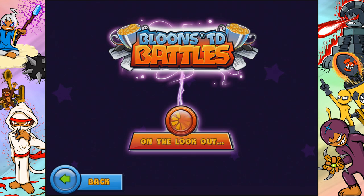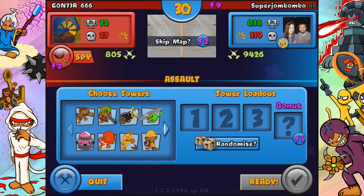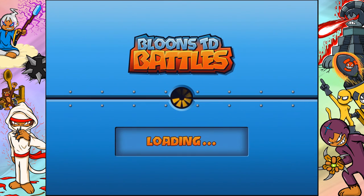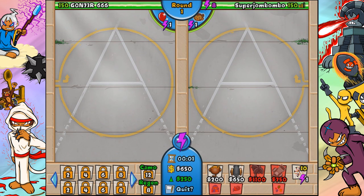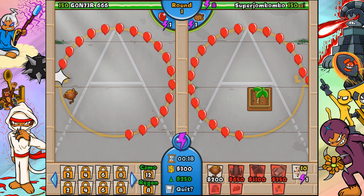The 3-0 cannon is one of the best towers for grouped popping power - we stopped a lot of yellows and grouped balloons that no other tower would stop that easily with that amount of money spent. For the second game, we're going to use dart monkey, cannon, banana farm, and mix in a balloon chipper. I'll start off with banana farms again but mix in the cannon a little bit later.